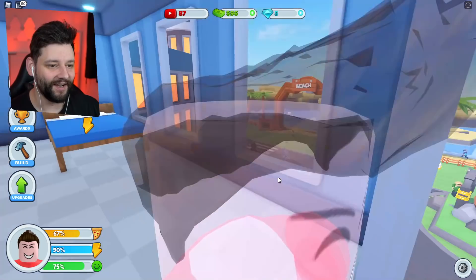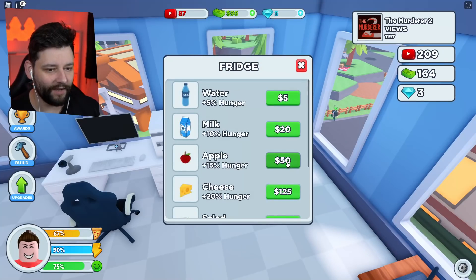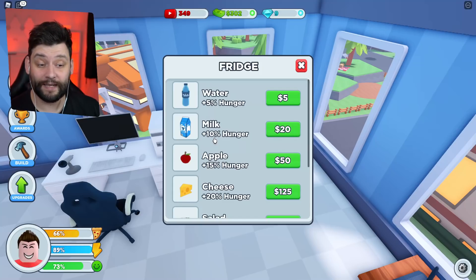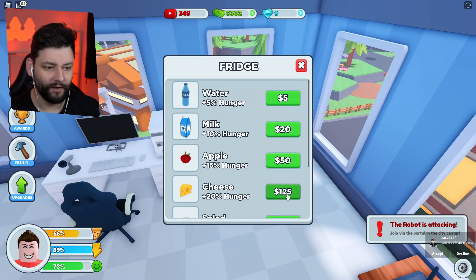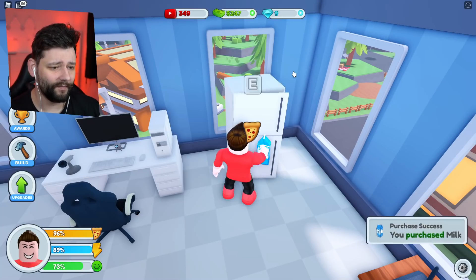Oh, this is so cool that you can actually look outside. I'd like to see how high this building goes up. We're now getting reviews for the next video. I could jump back in, but actually we're going to have an apple. Guys, if I spend $20 on milk I get 10% hunger. If I spend another $20 on milk — another 10% hunger. So that's $40 for 20%. $50 for 15%? I could buy two milks for $40 — same hunger as cheese. Yeah, I'm sticking to the milk right now.